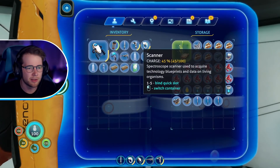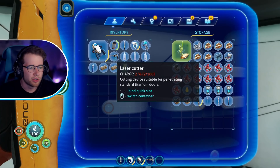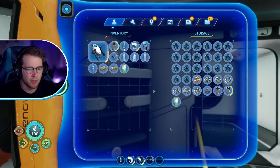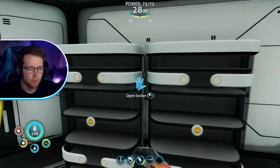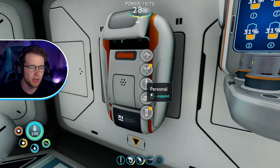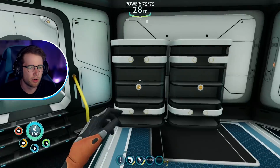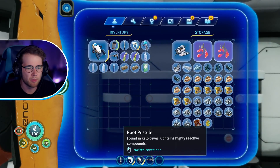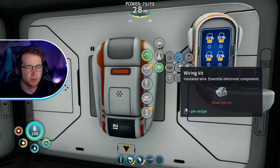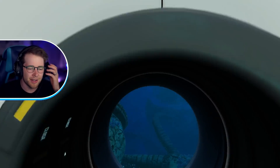I'll leave behind the habitat builder, we're definitely not gonna need that. The laser cutter — that's gonna need some battery as well. We're gonna need to wait for these batteries to charge up. Actually, I could craft a new one. How much is it to make a battery? Ribbon plant and copper ore — two ribbon plant and copper ore. Yeah, why not, let's do it just for speed, then we can have an extra one for the laser cutter just in case.